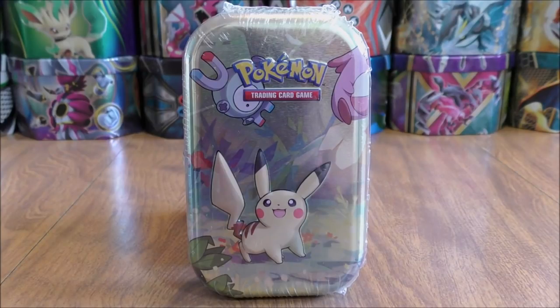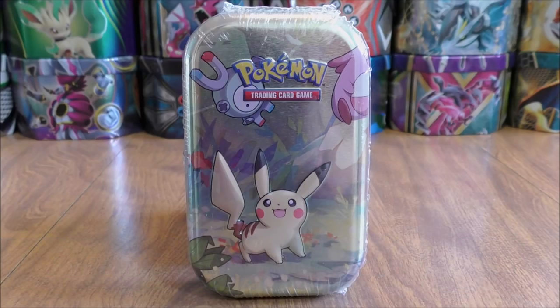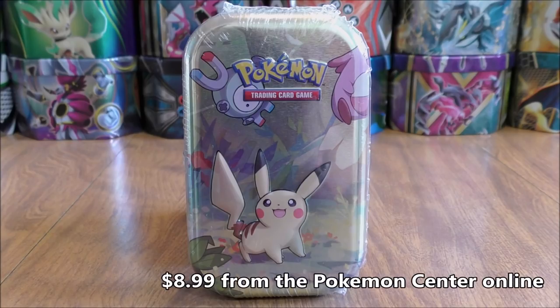Hey YouTube, this is Primetime Pokemon. In this video, I'll be opening up a Kanto Friends mini tin. This one features Pikachu. These are brand new tins and you can collect all five. I did purchase this tin from the Pokemon Center online for $8.99.